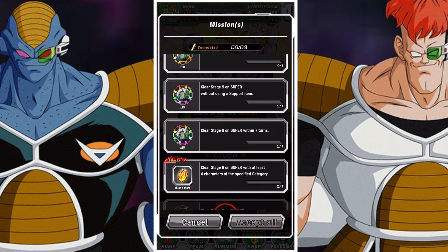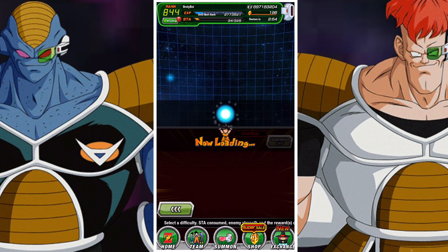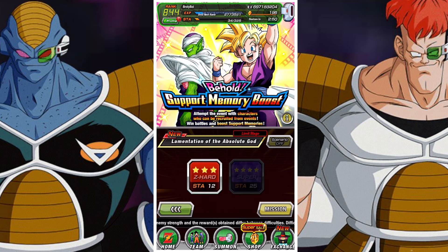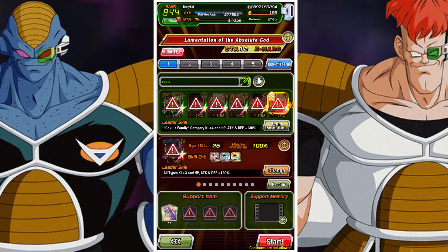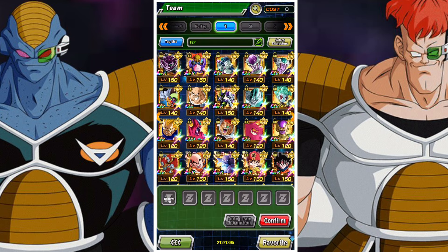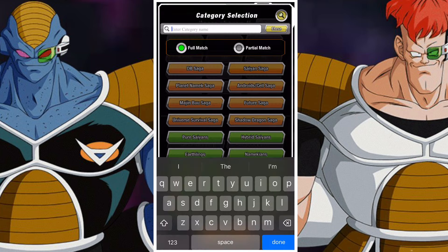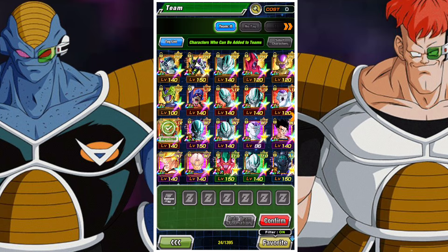Not too much else to mention when building your team. A couple of considerations: the boss typing is Physical then Tech, so try and bring a mixture of Strength and INT units — ideally keeping your INT units out of harm's way in the first stage, because we want to prioritize Future Saga category units.